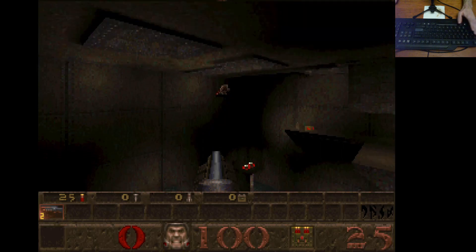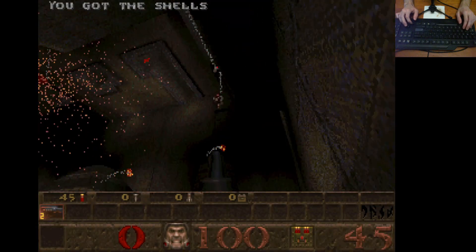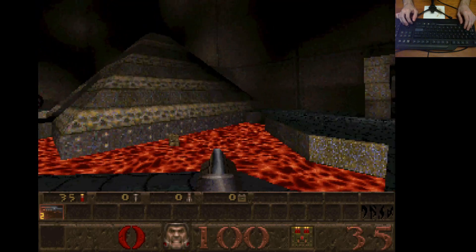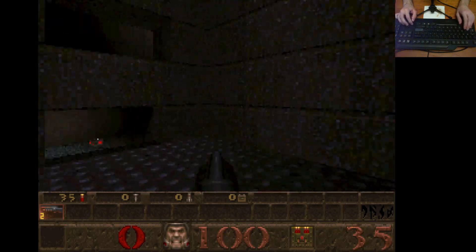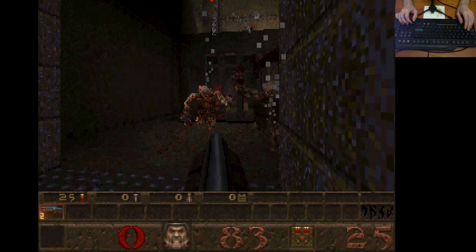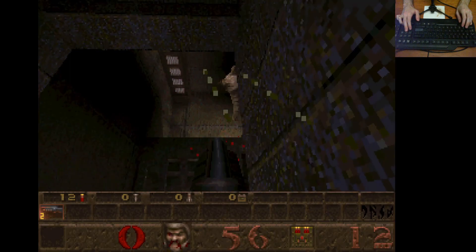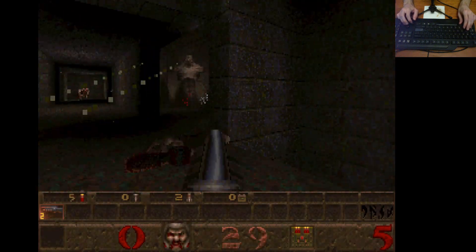Ziggurat Vertigo - the secret map, and the one with one-eighth of the usual gravity, which is actually a really cool gimmick for one of the first 3D games ever. But this map has got me completely questioning whether shotgun starting Quake with 100% kills and secrets is even a thing. I mean, it's definitely not much of a thing - I've googled it and don't find many results. It's certainly nowhere near as popular as Doom, and I think the reasons for that are pretty obvious when you actually start trying to do it. The game simply does not seem like it was designed for it.